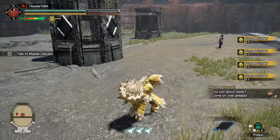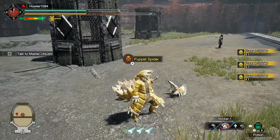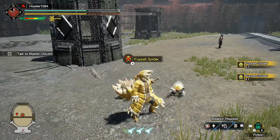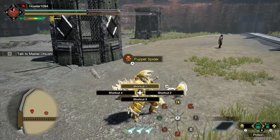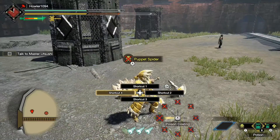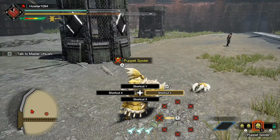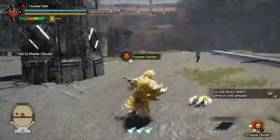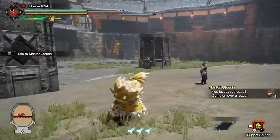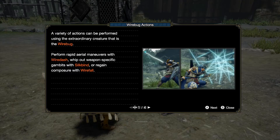Grab a few of you — how many can I grab? Is there a limit? That command's stupid. Oh wait — no, no, wait, how do I — why is it Y and A? Can I not change that? Alright, get a puppet spider — I'm ready. There's a variety of actions that can be performed with the extraordinary creature that is the wire bug.